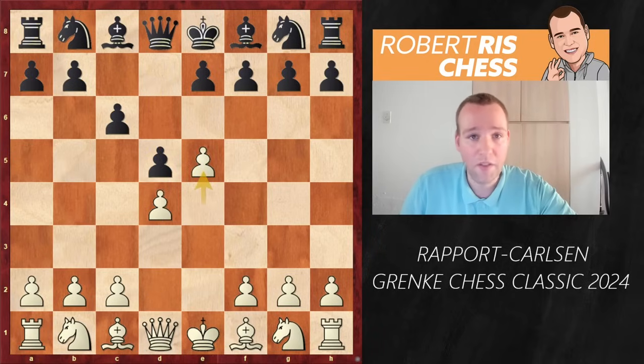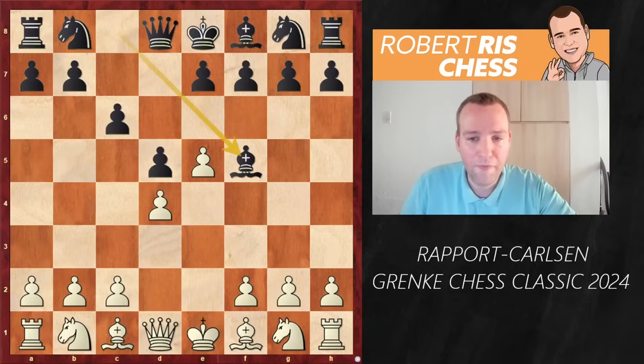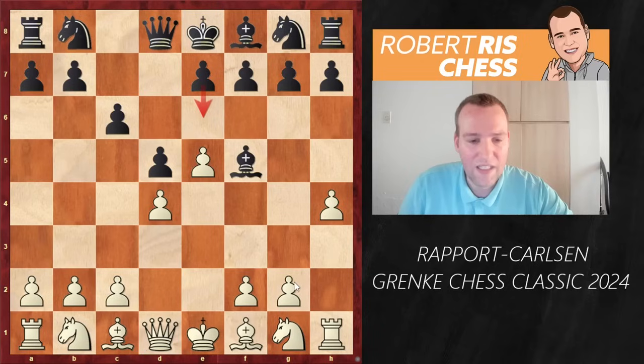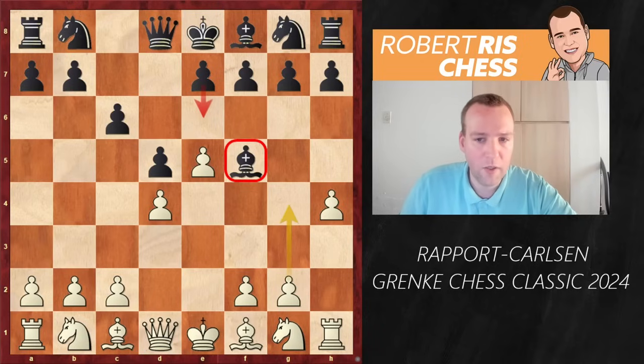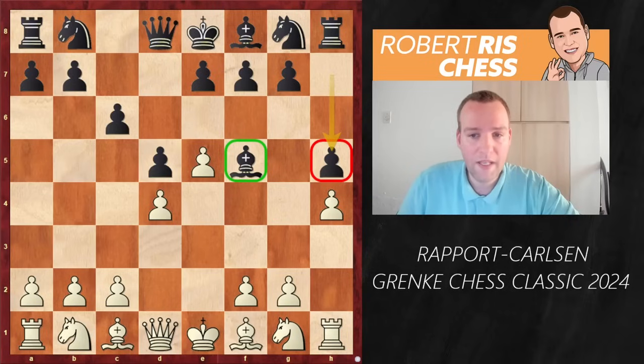Rapport plays the advanced variation. It's actually considered to be the critical system nowadays — grabbing space, making it easier for white to shuffle around with its pieces. So Bf5, and white goes h4, a very aggressive move grabbing space on the kingside. If you're careless with a move like e6, then white can follow up with g4 and the bishop gets in trouble on f5. Therefore, h5 is the main move to secure the bishop on f5, though at the same time this pawn on h5 can also turn out to be a weakening move.